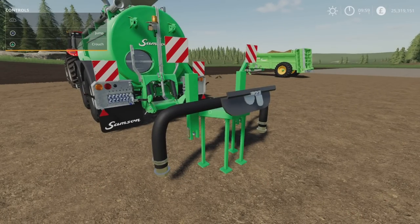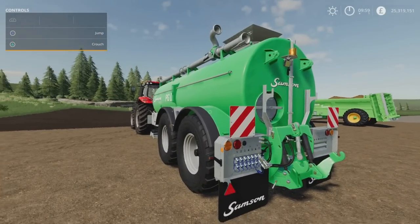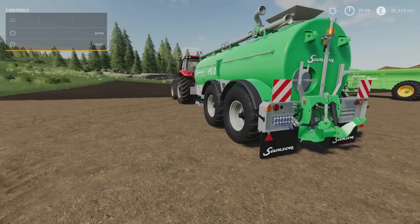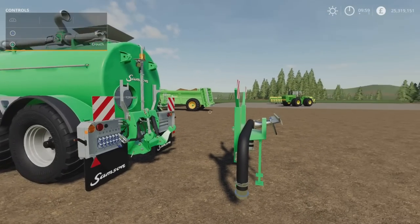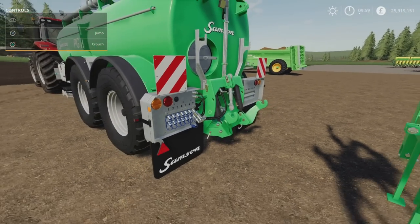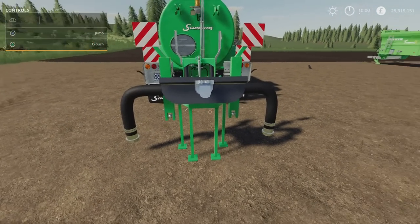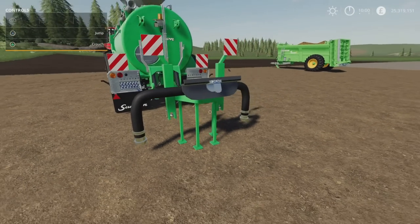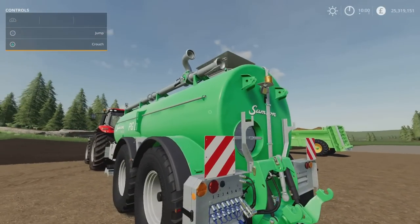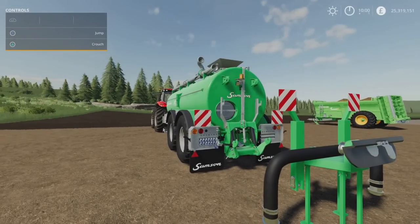Next we've got this handy device - the Linear Distributor. This is 3.11 megabytes to download, six slots on console, by Shardy. This is designed to go with slurry or digestate spreaders. A lot of these tanks and tankers that have an attachment for drag hoses, drip feeders, and injectors don't always have any way of distributing slurry other than using those. Your general slurry spreaders will often have one of these or variations.